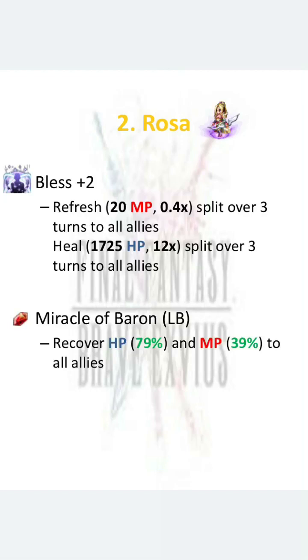Let's take a look at her Limit Burst — this is what makes her really, really good right now and in the 7 star meta. She can recover HP by 79% and MP by 39% to all allies. She heals MP by percentage. In the 7 star meta, 7 star units can triple cast and quad cast, and they're going to be MP hoggers. Rosa can help by healing their MP percentage-wise. White Witch Fina can recover MP by 25%, but she cannot recover her own MP — Rosa can. The fact that she heals MP using her Limit Burst is another plus point.